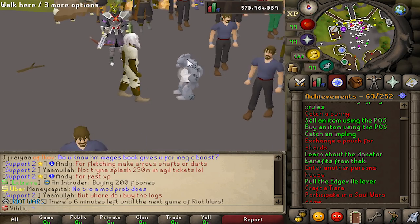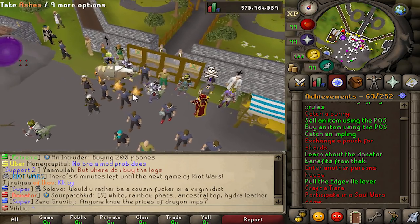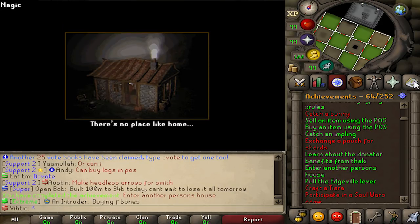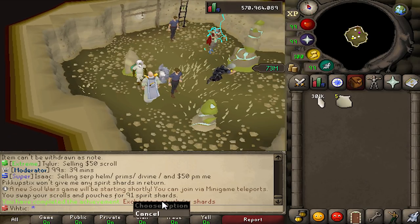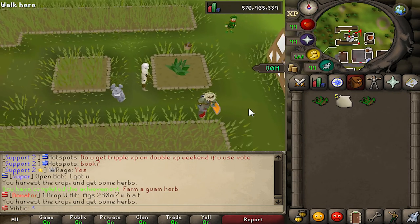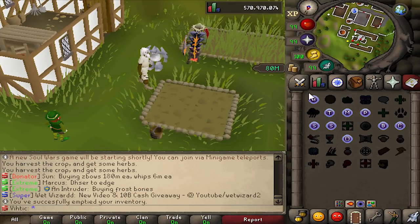Let me get some more green in here. Exchange a pouch for shards — that literally takes five seconds. And enter another person's house — I wonder if there's any gilded altars. Found a POH altar, done. And there we go for the pouch shards too. Oh, I think we actually have the Guam planted as well. At this rate we're gonna have comp by the end of the episode.